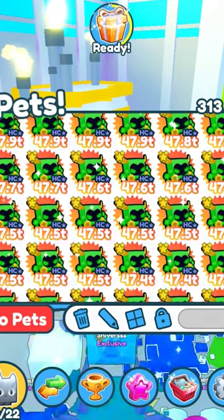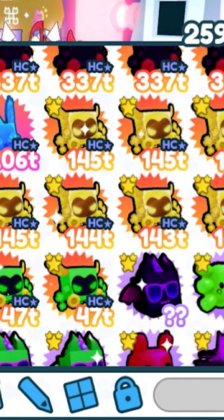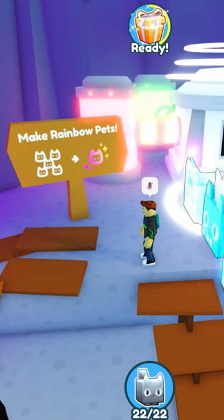When you have a whole bunch of Lucky Dominus pets in your inventory, head on over to the Golden Machine and make them golden. Once you have all your Golden Dominuses, head on over to the Rainbow Machine and make them into rainbows.